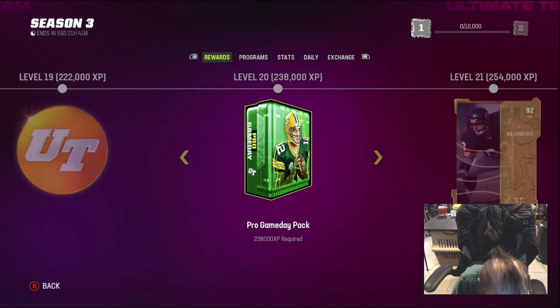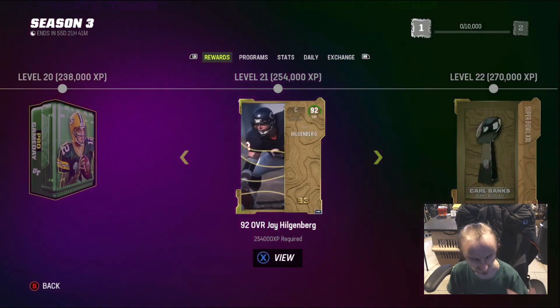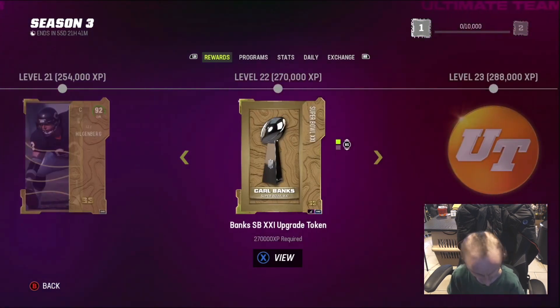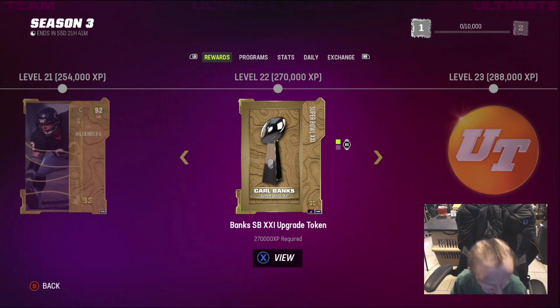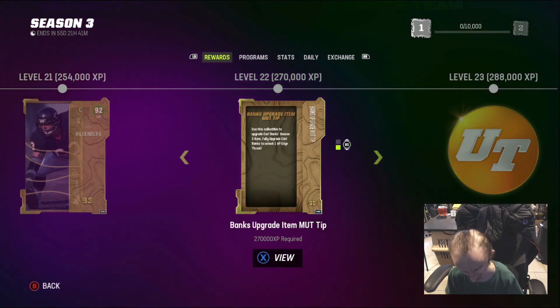50K wins. Pro Game Day. We get 92 Jay Hildenburg — that's not bad. We get the Banks Upgrade token. And more tips — why do we need a tip?